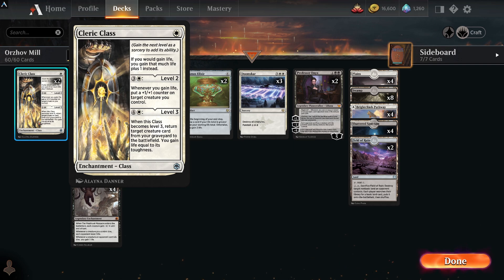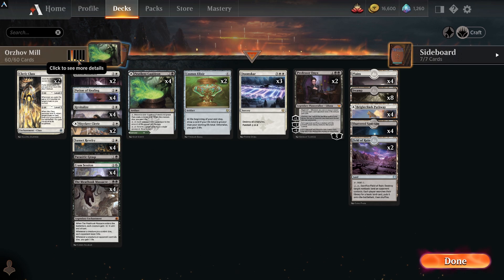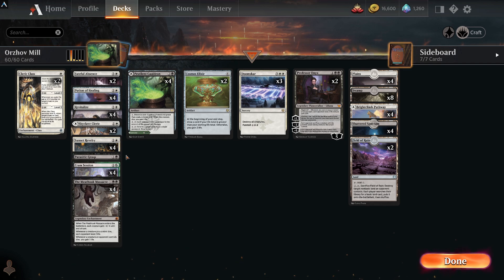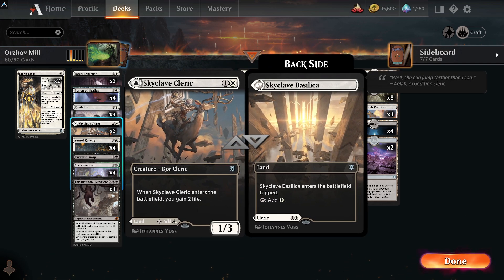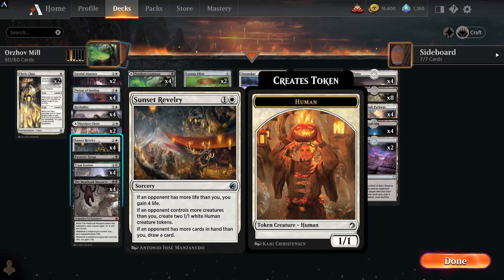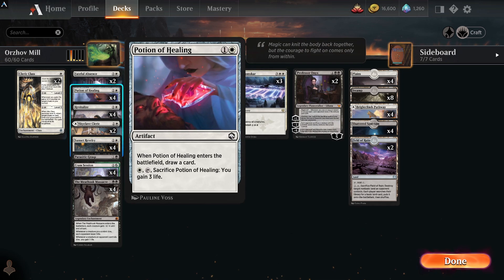Let's look at the life gain effects we have. We have Cleric Class - if you would gain life, you gain that much life plus one. We can put counters on stuff when we gain life, and we can return a creature card from your graveyard, gaining life equal to its toughness. We've got two creatures and 36 non-creature spells. The Cleric is one of them, and we also have Sunset Reverie.